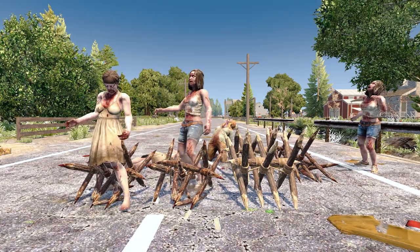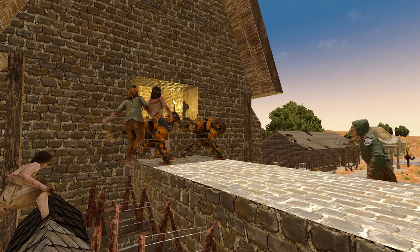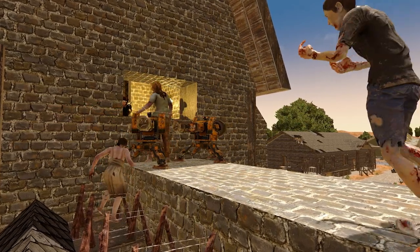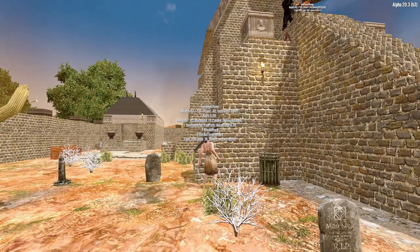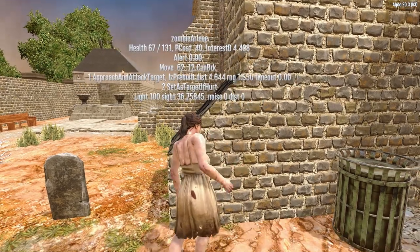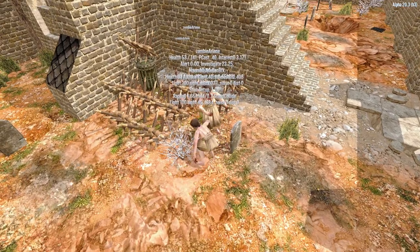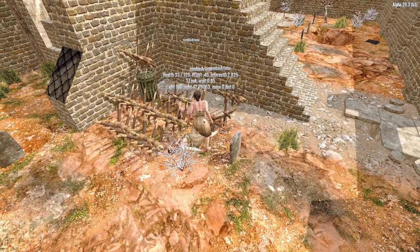Traps have always been an important part of 7 Days to Die, but Alpha 20 made changes that made using traps even more important. The Fun Pimps made the robotic sledge less powerful, reducing its fire rate and changing how it targets things. They also increased the prevalence of an AI mechanic called Destroy Area — when a zombie takes fall damage, they'll stop targeting the player and start trashing the blocks around them. You can stop this by damaging them while they're in that mode, meaning with any elevated horde base, you'll absolutely need spikes or barbed wire in the early game to catch zombies while they try to break your foundations.